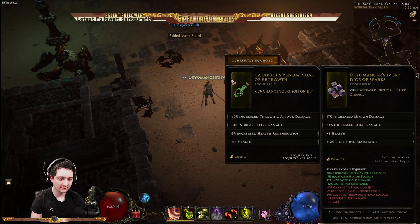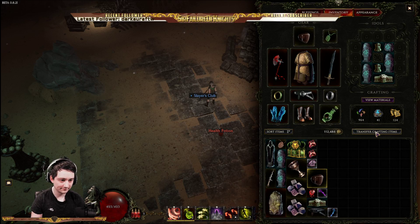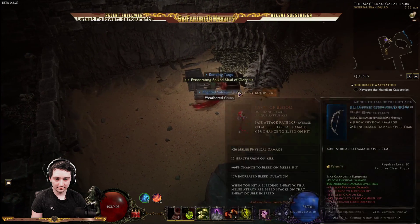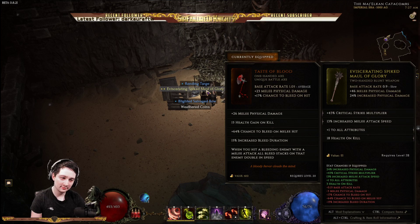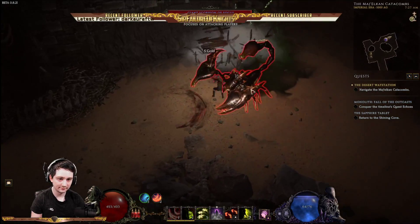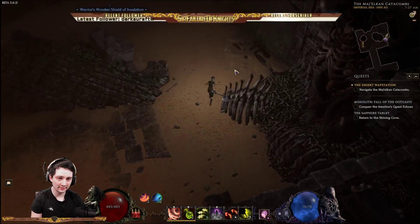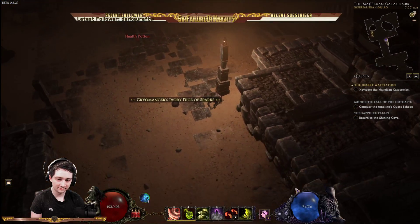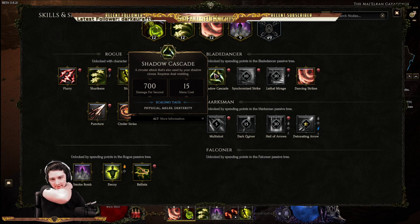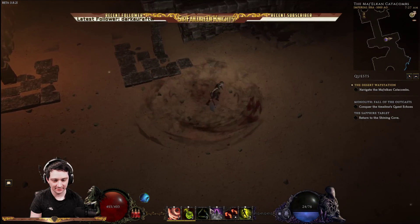It's so strong. Crit multiplier and attack speed plus one to all attributes — that's some good stats on it actually. Nice, everything dies so quick. What did I get? I got a new skill — Shadow Cascade, I think this was the other one.